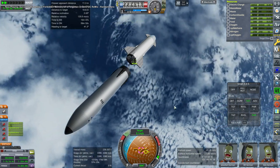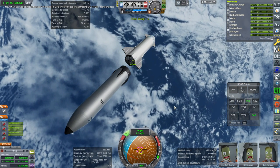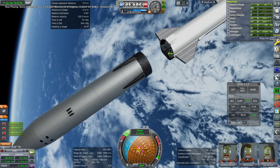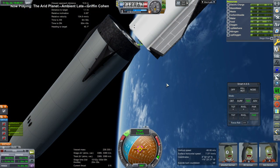Hello everyone and welcome back to Realism Overhaul Sandbox in Kerbal Space Program 1.8.1. In this video, we will be taking a look at the return of a starship and also the return of a mini starship, Lex, into Earth's atmosphere in an attempt to land it — not at Cape Canaveral or anywhere in particular.